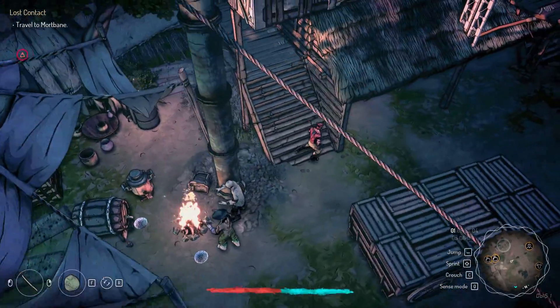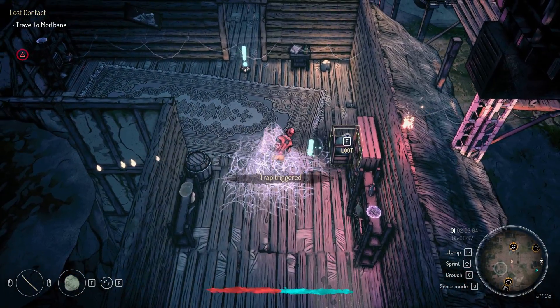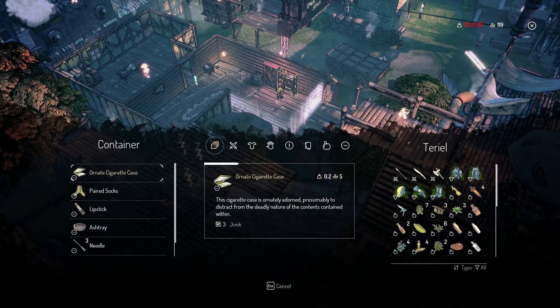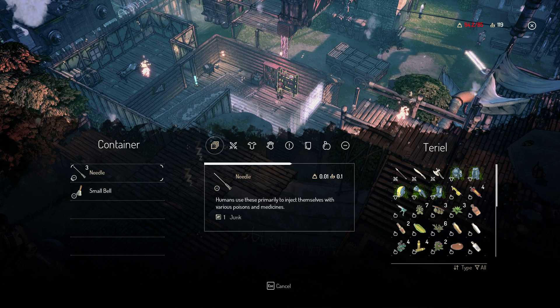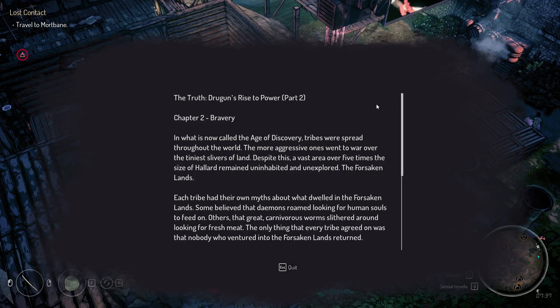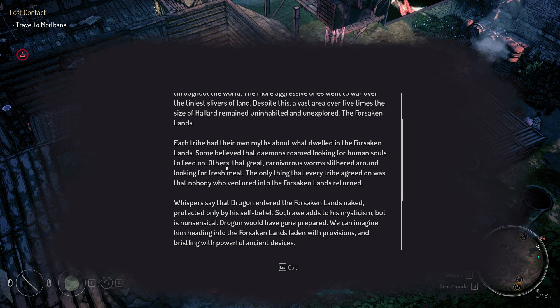This is me wasting my time because the quest is not very clear on what I'm supposed to do. Those are the traps I was finding. I guess I won't do any quest this video. That's an interesting book — tribes were spread throughout the world. The more aggressive ones went to war over tiny slivers of land. A vast area over five times the size remained inhabited and unexplored — the Forsaken land.